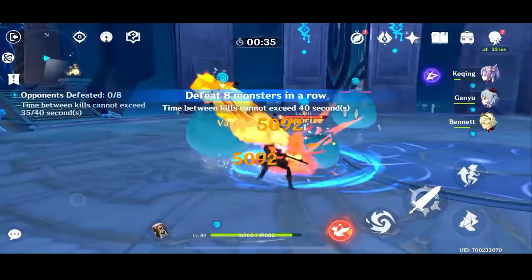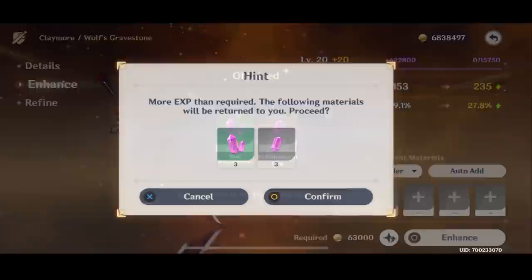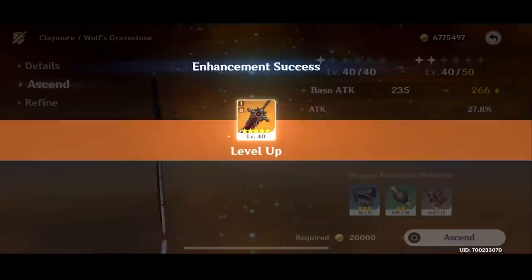So we're going to start here — we got a 4700 Vaporize. To speed this along, we will be using Condensed Resin. We did get a Purple, which is okay I suppose. Let's see if we can raise it already — we can, as a matter of fact we can get it up to 40. And we can already do our first comparison here. At the end we will have some side-by-sides as well, in case you can't really remember the first hits and second hits. I know I can't.